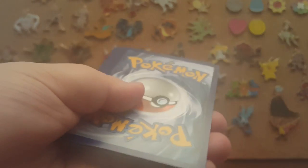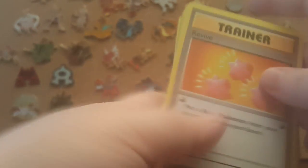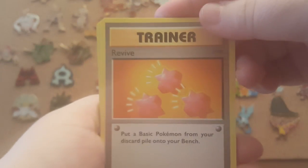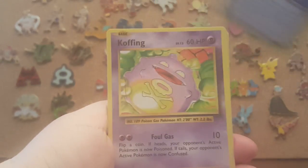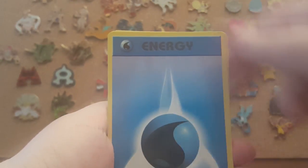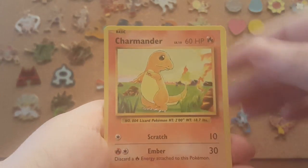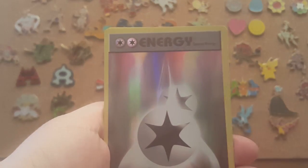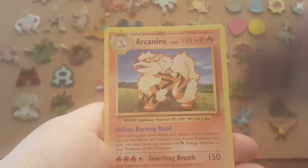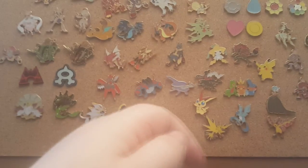Alright, here is the code. And here we go. So our first one is a Revive. Misty's Determination is the next one, Water Energy, Magnemite, Charmander, Seal, Staryon. Our Reverse is a Double Colorless Energy, and our Rare is an Arcanine. Not too bad, not too bad.